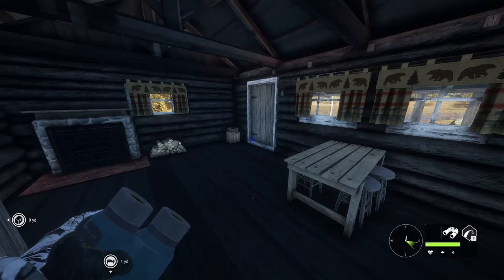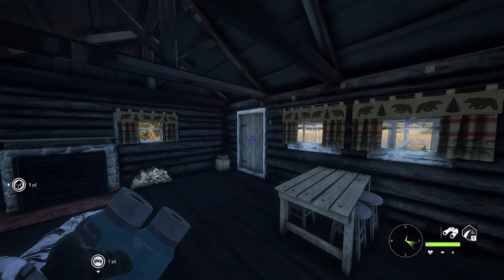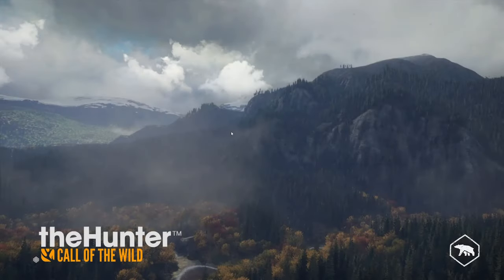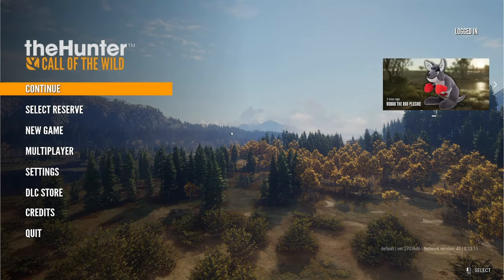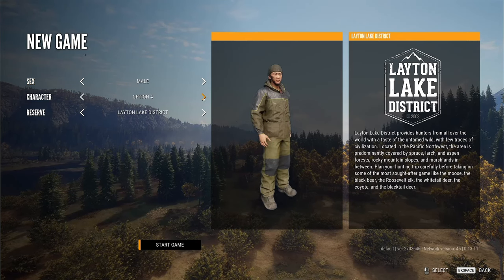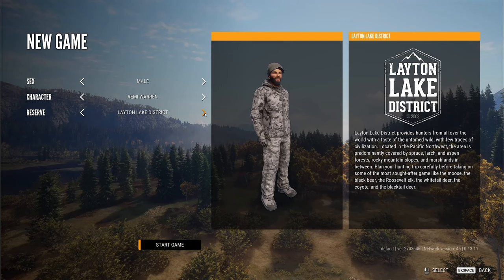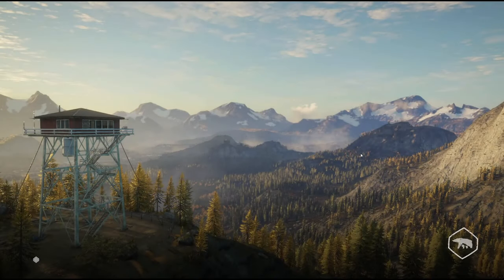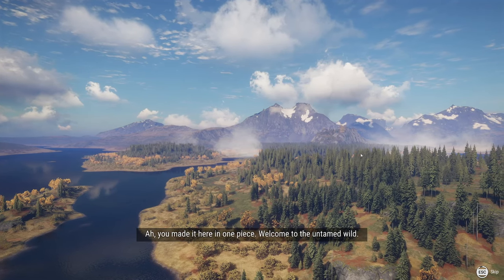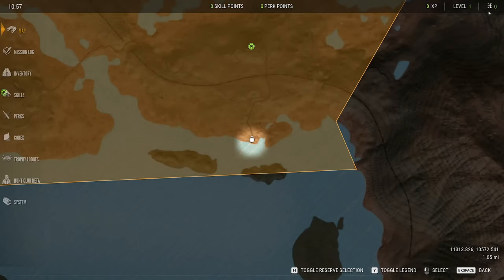This is part 1 of starting from level 1. Right now I'm level 60, so we're going to go back to the main menu and reset this account. We're going to press OK and go with that. As you can see, we are level 1, 0 XP, 0 money.